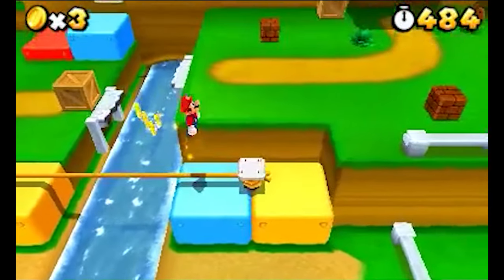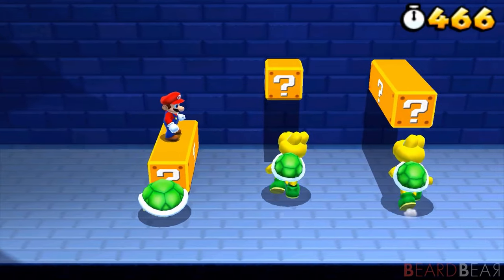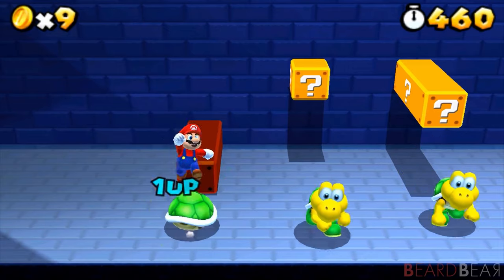In Super Mario 3D Land, star coins buy progress. Otherwise, coins add up to a lives counter that maxes out at 999.